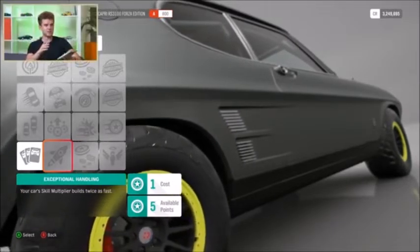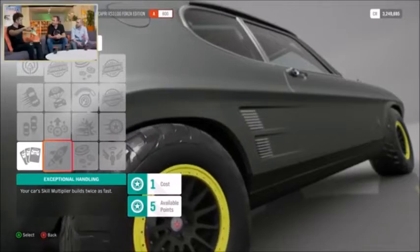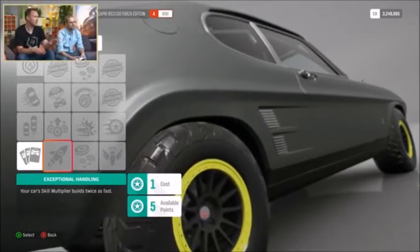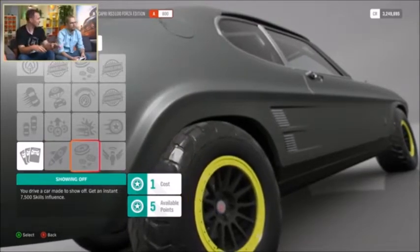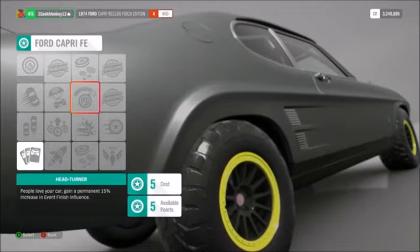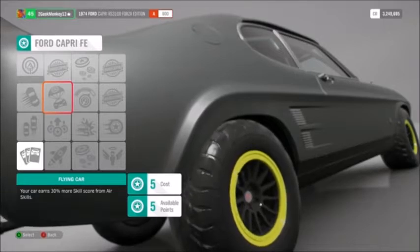If your skill multiplier builds faster, that's a way of earning more points quickly. All skill points are global — masteries stick to that specific car instance. If you get another Ford Capri Forza Edition, it starts with a blank skill tree. And what's doubly great is you can sell a completely mastered car on the auction house — and that could have real value.